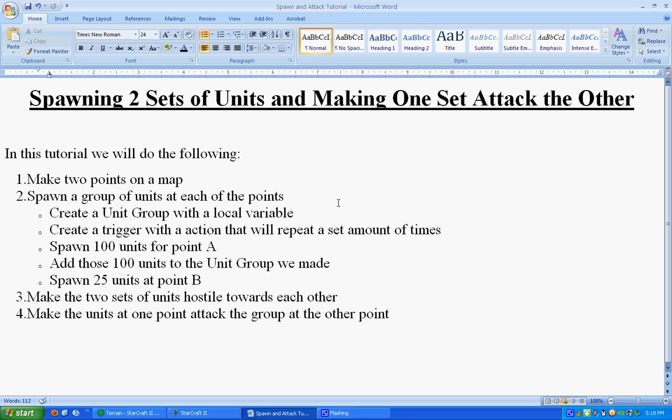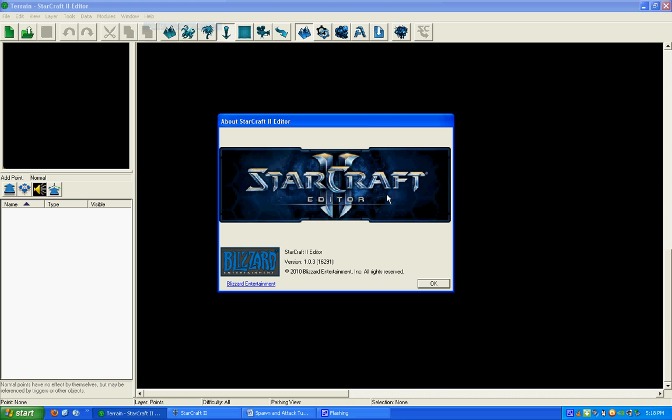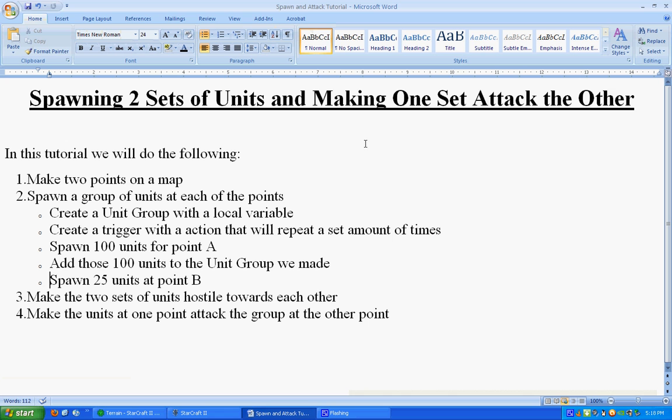This is a tutorial for StarCraft II, the Galaxy Editor, version 1.0.3, just in case this doesn't get updated and it's not working for some reason. What we're going to do in this tutorial is we're going to spawn two sets of units, one at one point and one at another, and then we're going to make some units at one point run to the other point and attack those units.